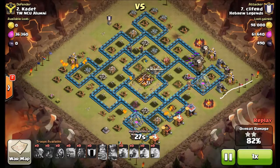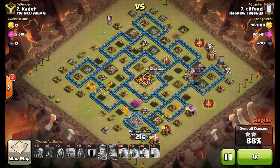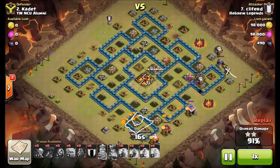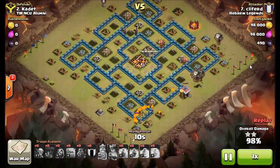A couple goblins. I don't actually like goblins for cleanup, because the times that you need them to take out a builder's hut, there's always that storage still inside of walls and they just become useless. I definitely prefer a minion to two goblins, but I am in the minority, I realize.